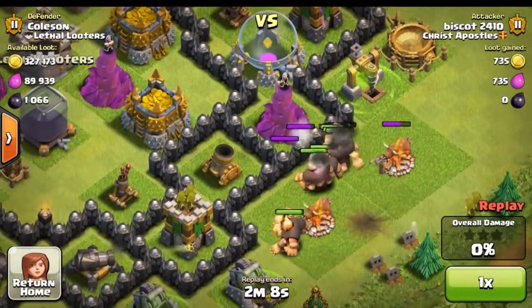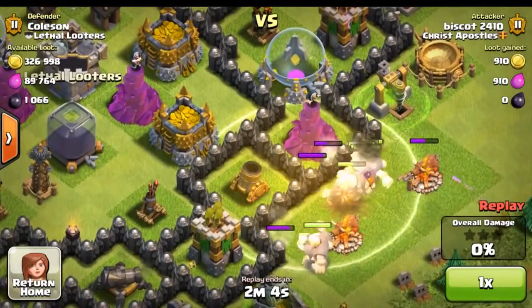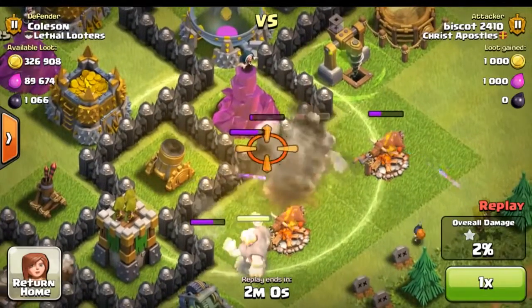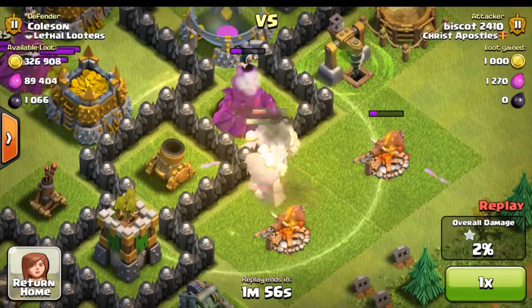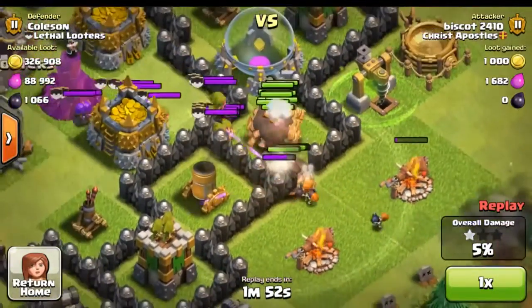As you see right here, he dropped down a lot of Giants, unaware that I probably had a lot of clan troops. Tries to drop a few wall breakers — those all seem to fail him and he's gonna keep dropping them. I mean, he's just not gonna give up. Those die again. All these wall breakers just not doing work for him.